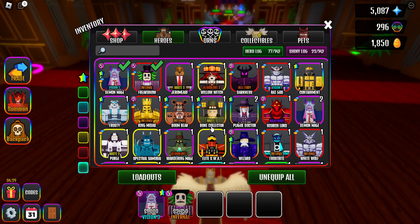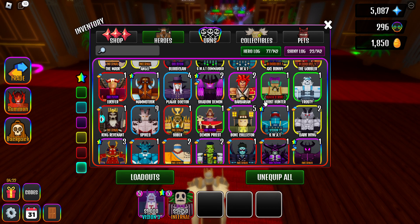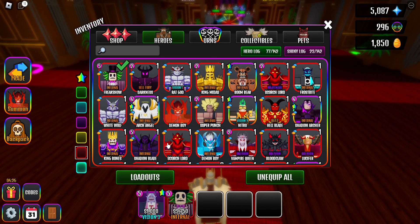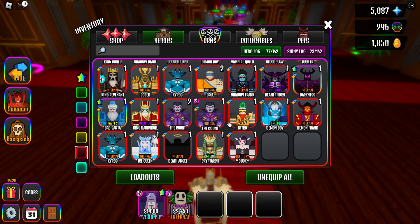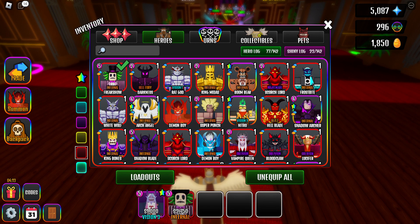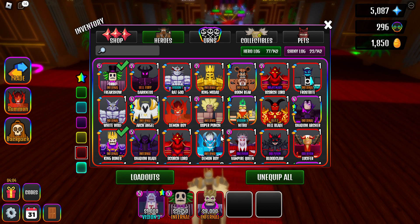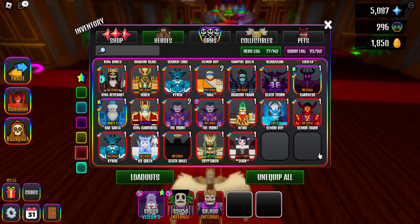Now you want something good for area control. You can use something that has AOE, or you can use something like Skull Shot. You can also use King Bones, or Shadow Archer. I'm going to use King Bones because I feel like my Shadow Archer is better, and I want to make this team as non-overpowered as I can.